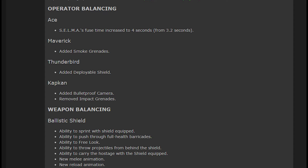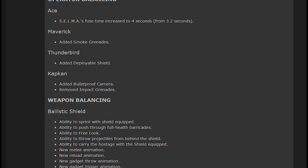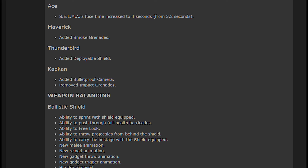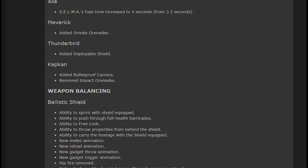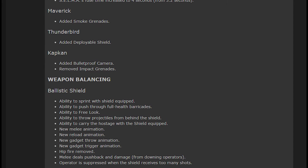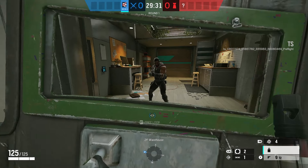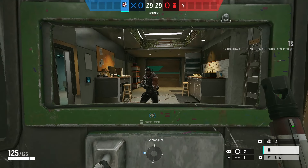Then we've got the ballistic shield change. This applies to all shield operators like Blitz, Fuse, and Monty. They're now able to sprint while their shield is equipped, similar to what we've seen with Blitz. They can also now push through full health barricades — one press of the button and you just barrel through. Quite incredible. And there's also free look as well.